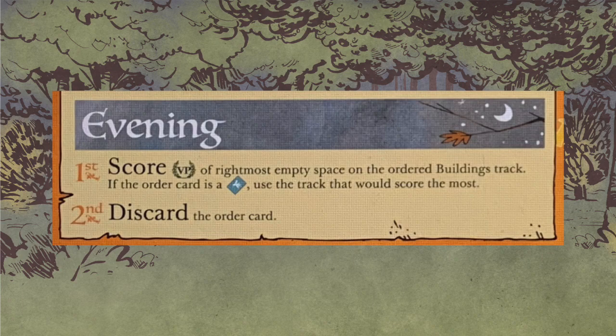Next up, evening. You're going to score victory points equal to the rightmost exposed space on the ordered board building track. So if you had a fox order card and already had two sawmills on the board, you would score one victory point. If the ordered card is a bird card, you see which suit would score the most — so if you have four recruiting centers on the board, your fourth one is three points and they score three. The second step is discarding your order card.